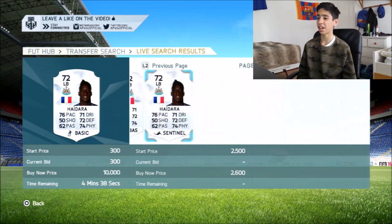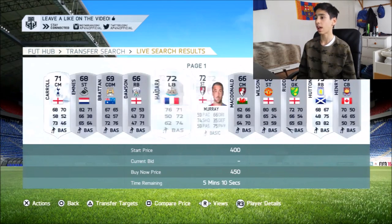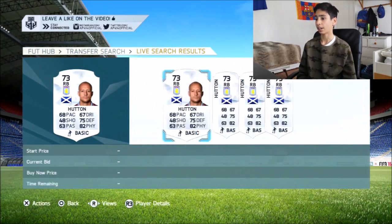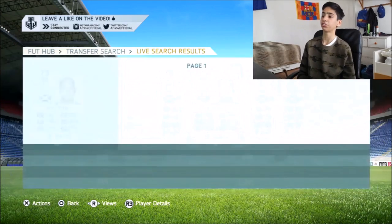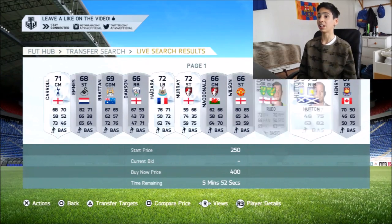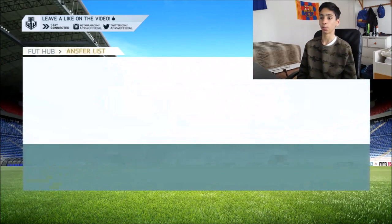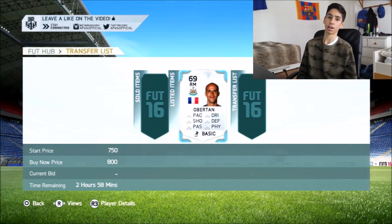Tom Carroll from Spurs — only 700 coins, I'll stay away from him — but still, I picked up a deal within just a few minutes of recording. That BPL silvers method is one that you guys should 100% go and try out.